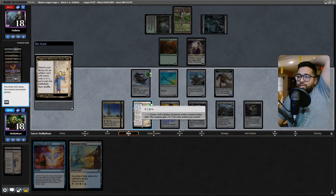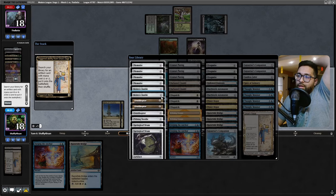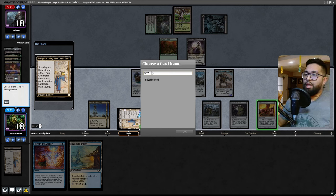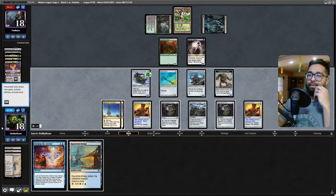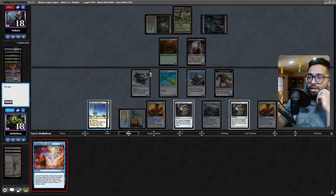I might just let this Saga trigger go - I don't know how many constructs I want to create especially because of the mana commitment. I think I'm just going to create a mana and get a Pithing Needle and name Haywire Mite. I don't want them to top deck that. I shouldn't have played that - I should have waited.